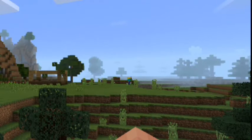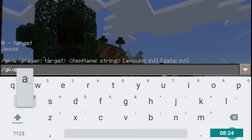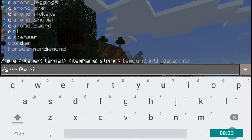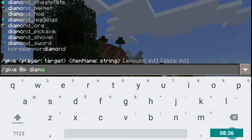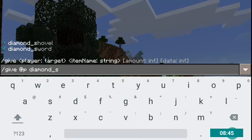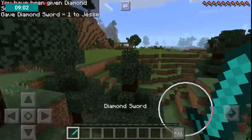Is he still there? Yes he is — he has a diamond! Okay, let's do it like this. Slash give, this player. OMG, I've got an idea — diamond underscore sword. And I will really get it. I've got a diamond sword, for real!